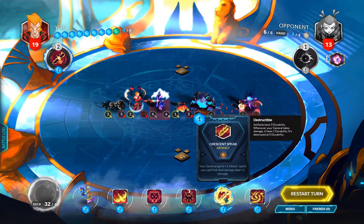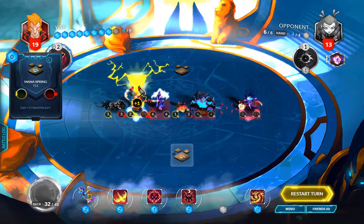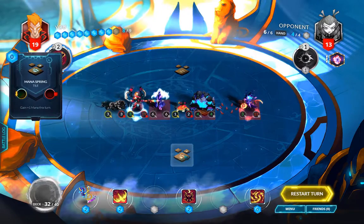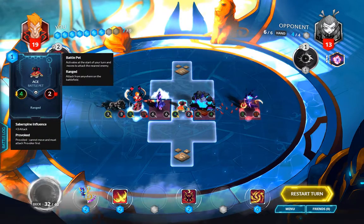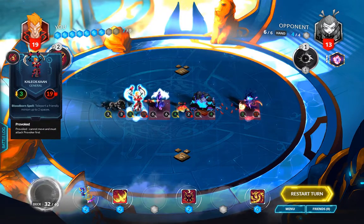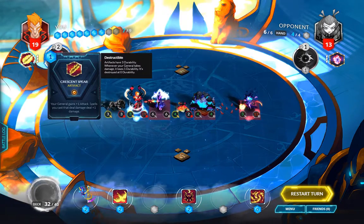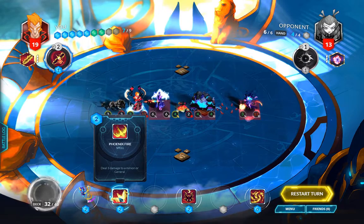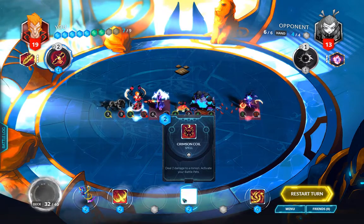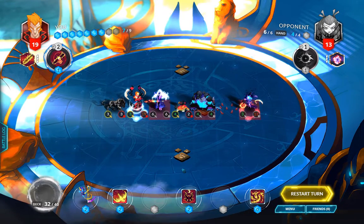Some simple preliminary plays: we equip the artifact and then use Saber Spine Seal to buff Ace. Now Ace is a 4/2, and Kaleos is at 3 attack and 19 health. More importantly, Kaleos now does one extra damage with all offensive spells, which means Phoenix Fire does four damage and Crimson Coil does three damage.